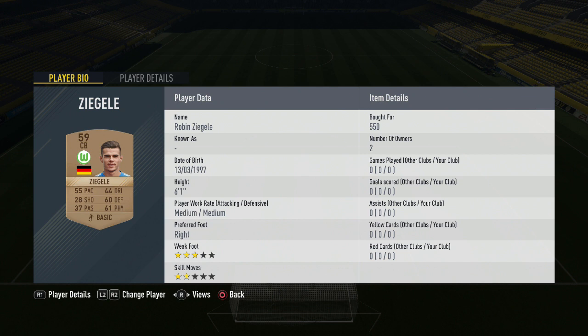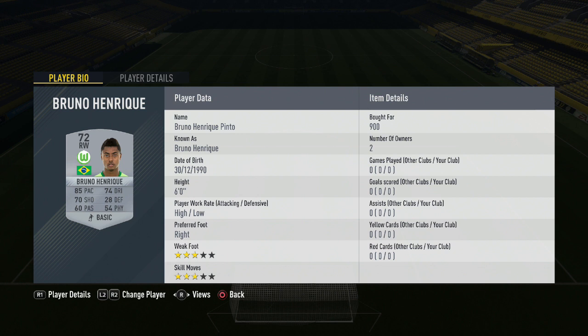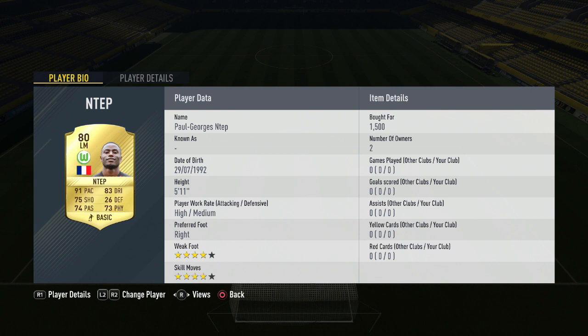Moving into the five-man midfield, first midfielder Gerhardt costs 550 coins. Then Joshua Guiglavogi — a first owner in my club playing as CDM, played a lot of games for me in the weekend league — available for around 1,200 coins on the transfer market. Right mid Bruno Henrique costs 900 coins — ships as a right winger but placed in right mid gets you the chemistry needed. In the left mid position, Paul Geodentep costs 1,500 coins for his transfer card — a very good card indeed. In the CAM position, Rashidli Bezoa — first owner in my club but very easy to pick up for around 700 coins.